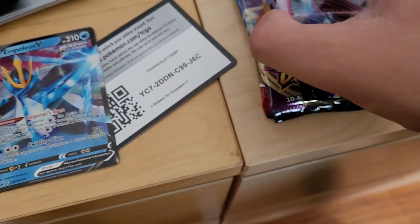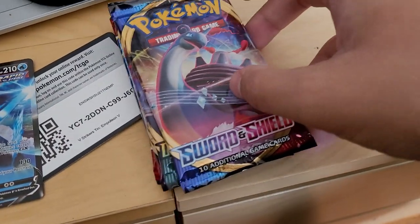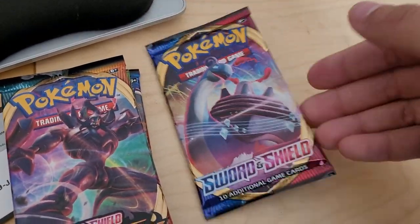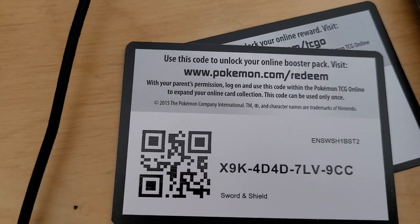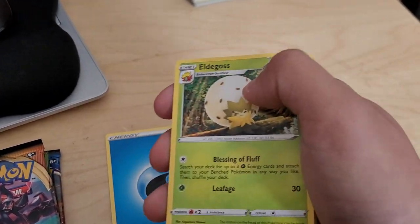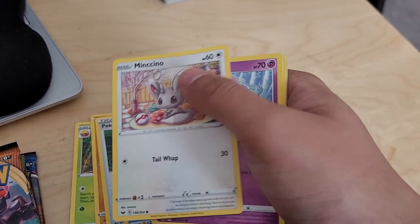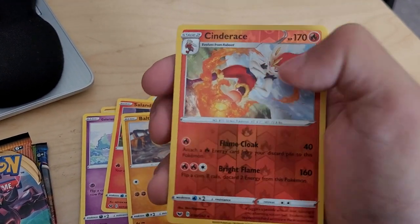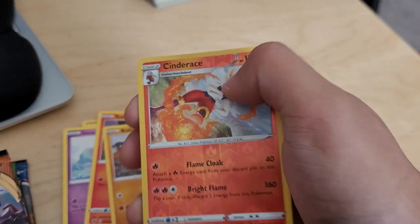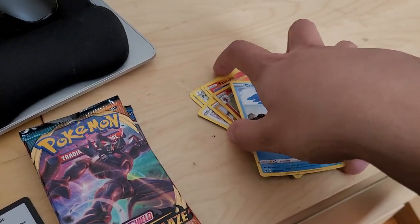We'll go through this real quick. We got two Sword and Shield packs — Sword and Shield base, Darkness Ablaze, Vivid Voltage, and two Battle Styles. Let's get into Lapras V-Max. The code is green, unfortunately — you can go ahead and take it. We have a Water-type Energy, Eldegoss, Sudowoodo, Pokégear 3.0, Sobble, Minccino, Galarian Ponyta, Salandit, Vaultboy, Aerobatics Graphic, Cinderace. There are three Cinderace cards in this set, and a Cramorant Regular Rare, which is pretty neat — he's also pretty strong.